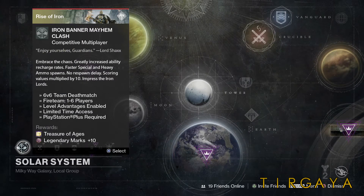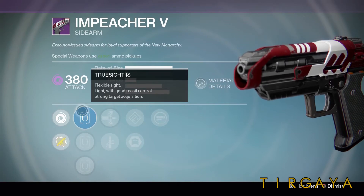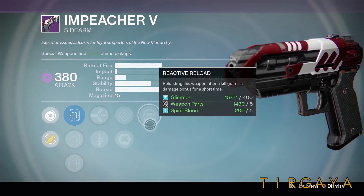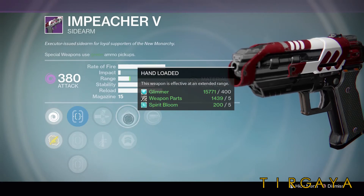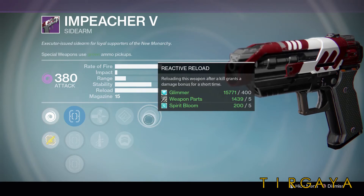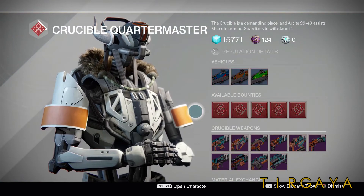The Weekly Crucible playlist is Iron Banner with Mayhem Clash. At Mnemonarchy this week, the Impeacher V catches my eye as usual. We have the Truesight IS Scope, Quick Draw, Armor-Piercing Rounds, Hand-Loaded, Army of One, and Reactive Reload. There isn't a bad setup for this weapon, but I think my instinct would be to run Quick Draw, Hand-Loaded, and Reactive Reload just generically. However, since I usually run a Warlock with Ophidian Aspects, I'd probably run Armor-Piercing Rounds, Army of One, and Reactive Reload.